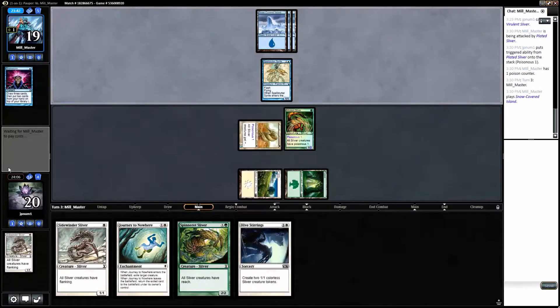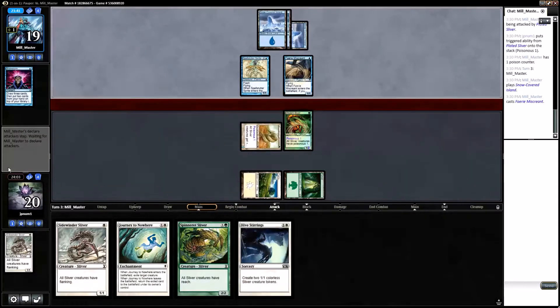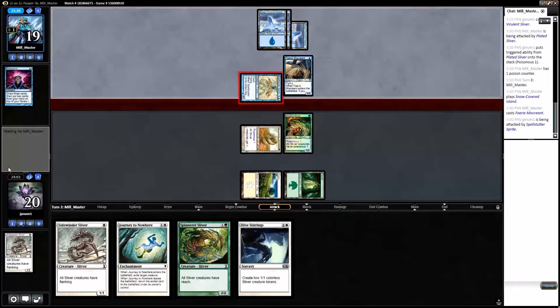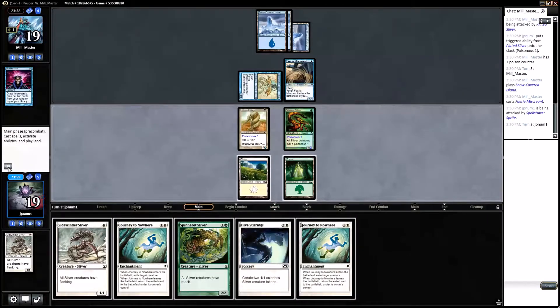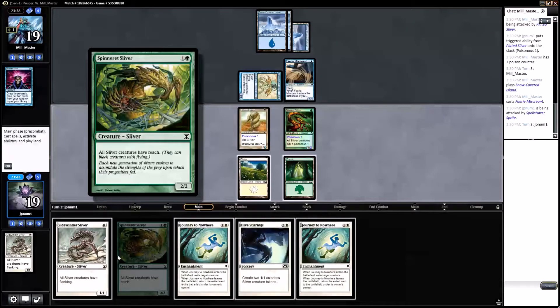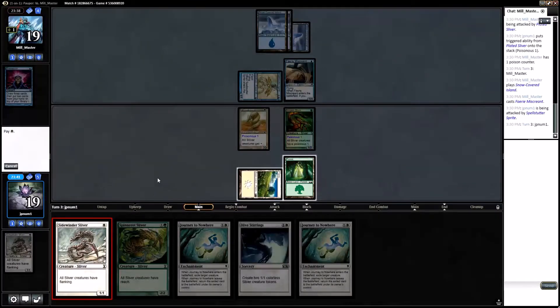Opponent has an evoked Mulldrifter, Seagate Oracle, and Faerie Miscreant — sure. Tax for one, that's fine. There's a Journey to Nowhere. I want to give my slivers reach or flanking, or just Journey to Nowhere something.